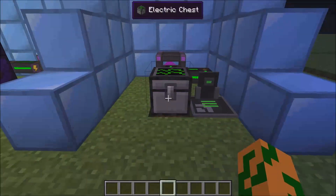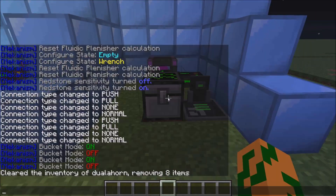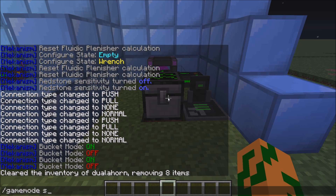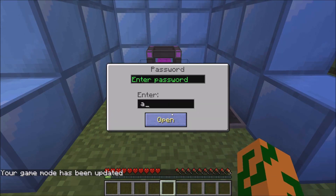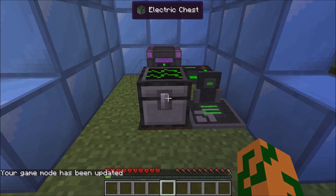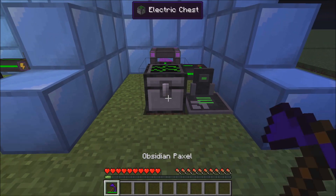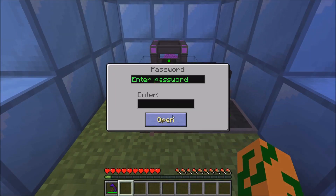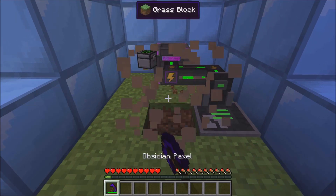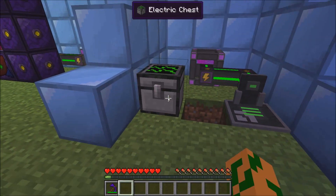Next we're going to look at electric chests. Electric chests need a password to use if they are locked. I can lock it and my password is 'AA'. It creates a cute little sound every time you open it. These chests use energy to lock them. You can break them when they're unlocked, pick them up, and they keep their contents.